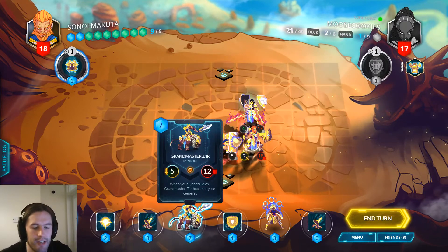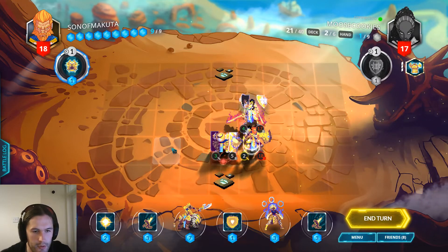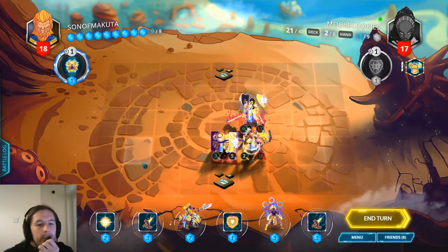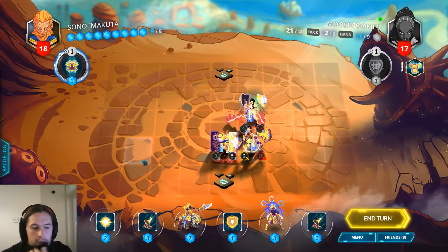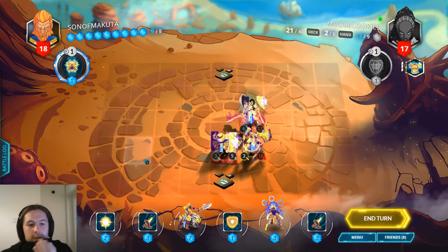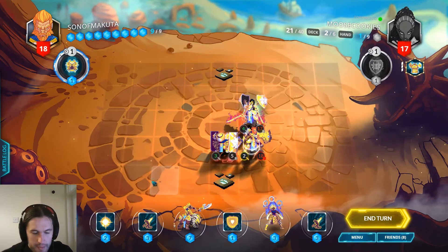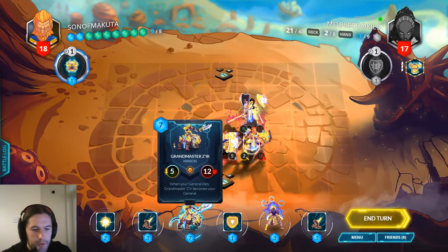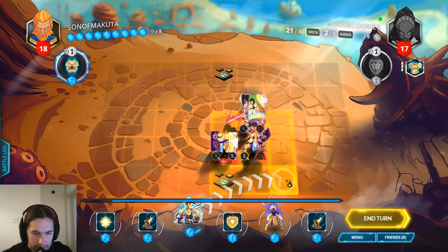I can make a 7/12 hexproof and pass the turn. She can't even kill it on board with Holy Immolation — she'd need one more damage. And I would run her out of cards fairly hard. I can make it more awkward by putting it here so she has to give me the run of the board in order to attack it. She might just dispel it, but then I still have a massive body.